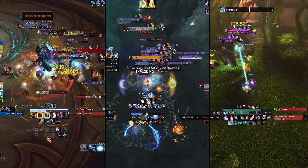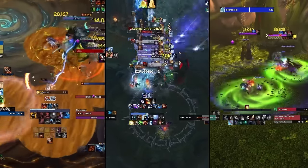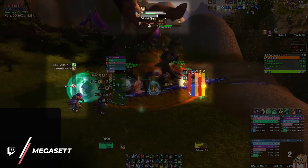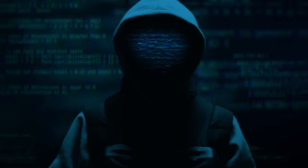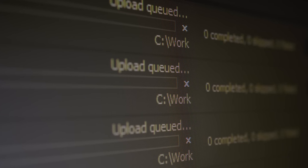We here at Skillcapped have scoured the streams of the best Mythic Plus players from Echo and Method, and discovered one common thing: incredible Weak Aura packages that provide them with information you might be missing out on during your runs. We managed to borrow a few of these packages ourselves, and today we'll be sharing the goods with you.